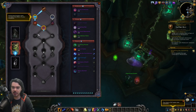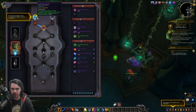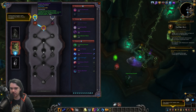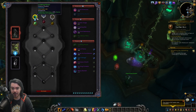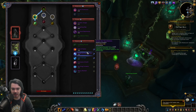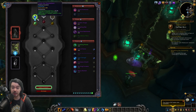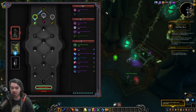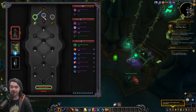Also worth noting: there are enhanced conduit slots that increase the effects of your conduits. For example, Shake the Foundations goes from a 12% to 13.3% chance to cast Chain Lightning — roughly a 10% increase to conduit effectiveness. It looks like you'll be grinding those out and earning upgrades, which is pretty cool.